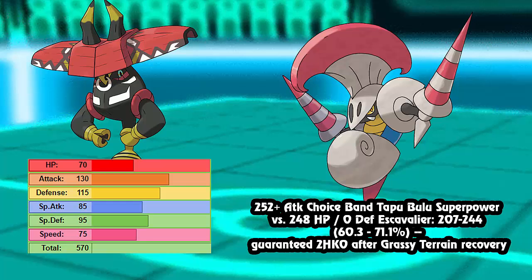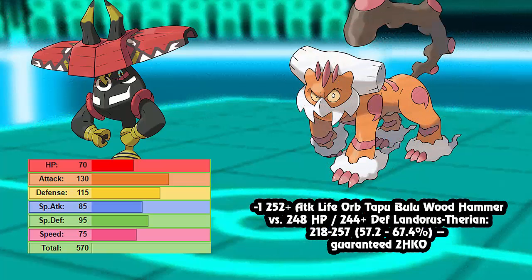Next, the same set - max Attack Choice Band Adamant - using Superpower versus a max HP Assault Vest Escavalier does 60 to 71%, a guaranteed two-hit KO after Grassy Terrain recovery. It can't switch into you. Then max Attack, minus one due to Intimidate, Life Orb Adamant Tapu Bulu's Wood Hammer to max HP max Defense Landorus-T - very commonly seen in OU - does 57 to 67%, a guaranteed two-hit KO even accounting for Leftovers since you're dealing over 53%.